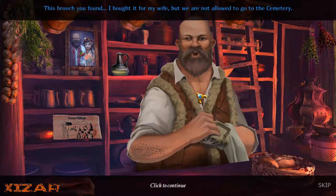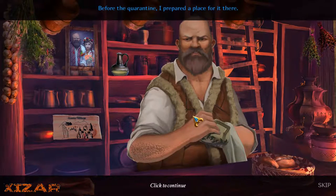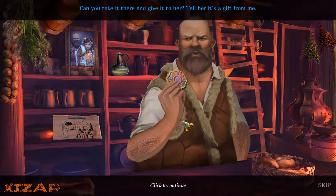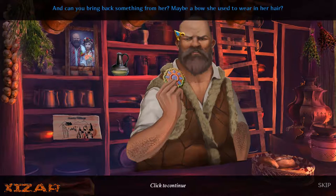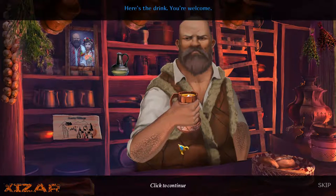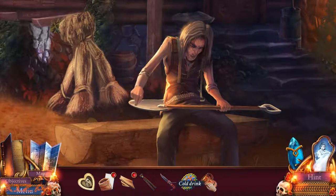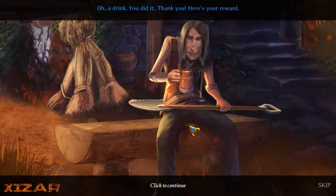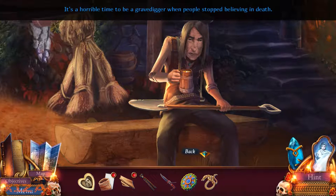This brooch you found — I bought it for my wife. But we're not allowed to go to the cemetery. Before the quarantine, I prepared a place for it there. Looks like maybe a gypsy garb. Can you take it there and give it to her? Tell her it's a gift from me. And can you bring back something from her? Maybe a bow she used to wear in her hair? I miss her so much! Stupid man being in love with his dead wife, all emotive and stuff. It's a horrible time to be a gravedigger when people stop believing in death. That is an interesting bit of lore.